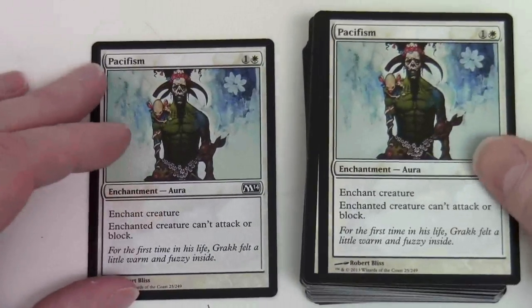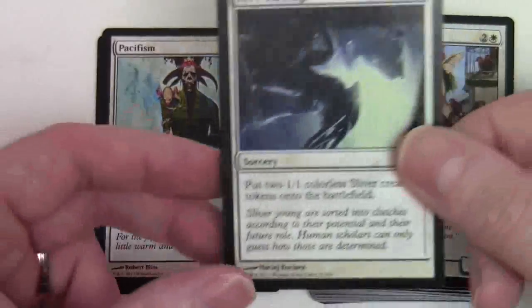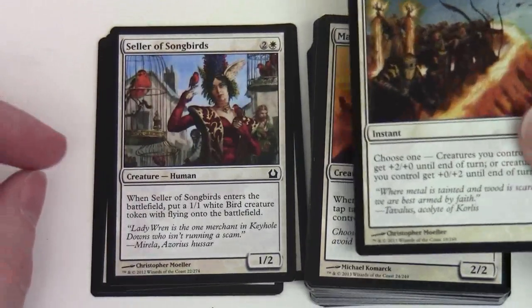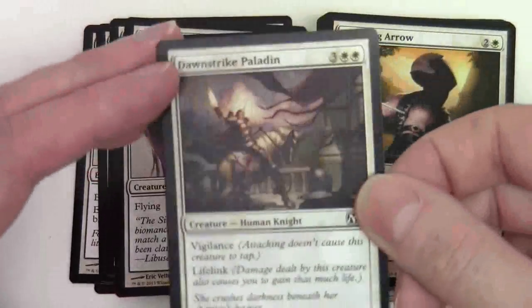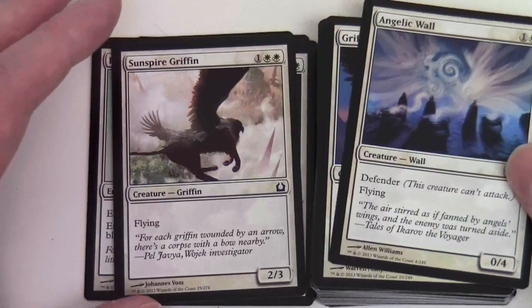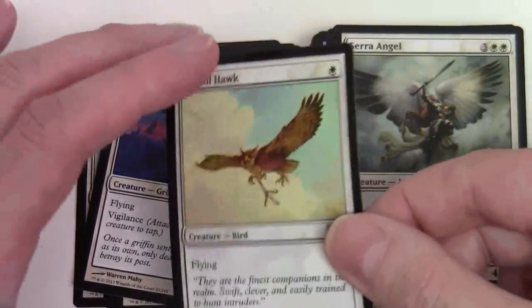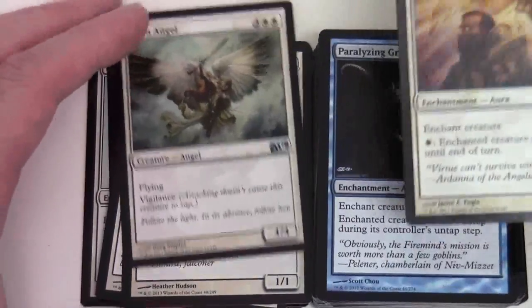We've got two Pacifisms. Just keep an eye on the set so we know the longevity. So we've got some M14 stuff here: two Pacifisms, Hive Stirrings, Seller of Songbirds from Return to Ravnica, Fortify from M14, Master of Diversion, Assault Griffin, Dawnstrike Paladin, Avenging Arrow from Return to Ravnica, Capuchin Knight, Sunspire Griffin, Angelic Wall, Griffin Sentinel, Suntail Hawk. Seraph Angel is one of the uncommons in this colour and Blessing is the other. A lot of M14 there, some Return to Ravnica.